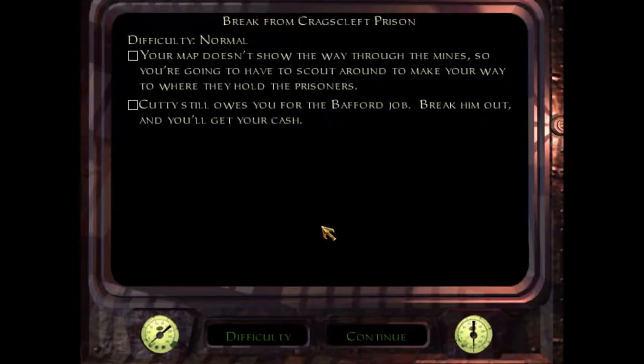So that explains a little bit more backstory about Garrett and Cuddy. Cuddy's our fence — sort of couldn't figure that out — but we need to break him out. That's how we make our money. We've got a little bit of a relationship with him, so we're going to be heading down into the mines and then up towards the prison.